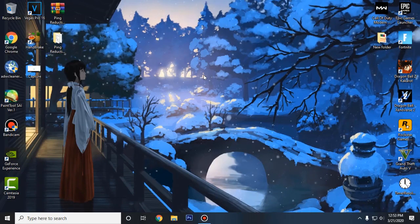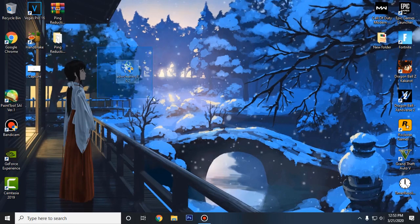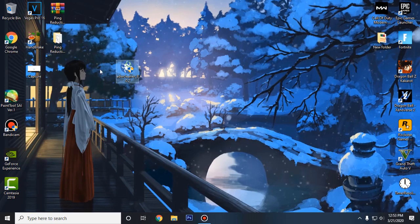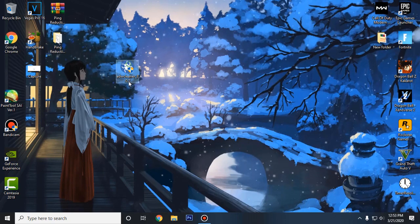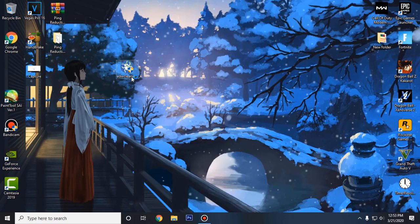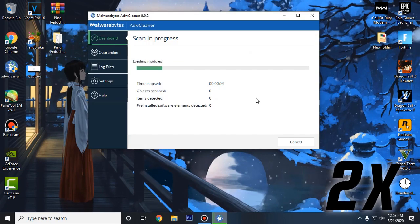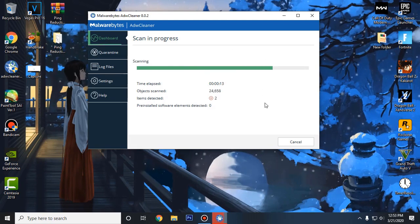Next up, go down into the description of this video again and download the software called Malwarebytes AdwCleaner. This software will scan for malware and any unwanted programs that might be running in the background consuming network resources and hence increasing your ping and packet loss. You don't even need to install it — it will run from the setup itself. Then click on the Scan Now option and let it run. It might take some time depending on the specs of your PC and the number of items it has to scan.